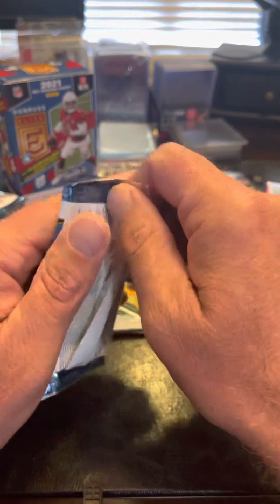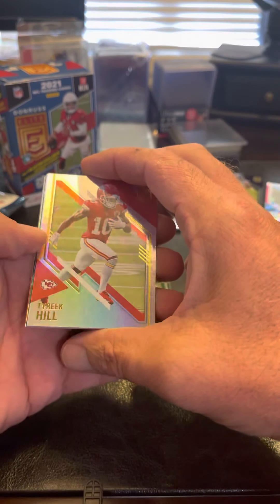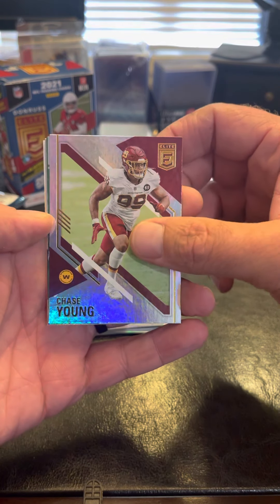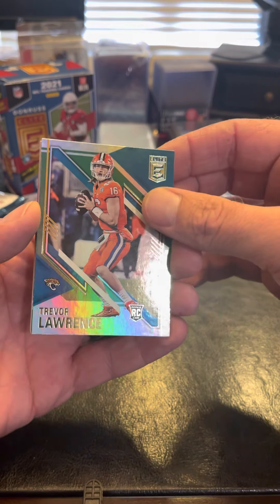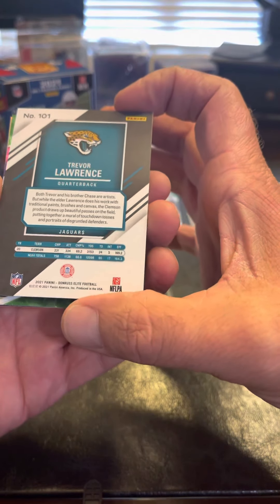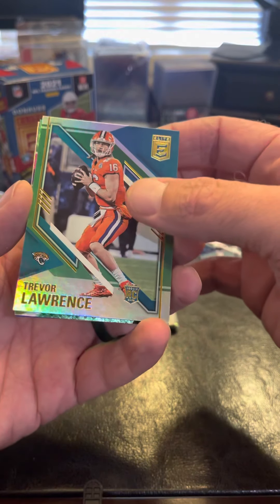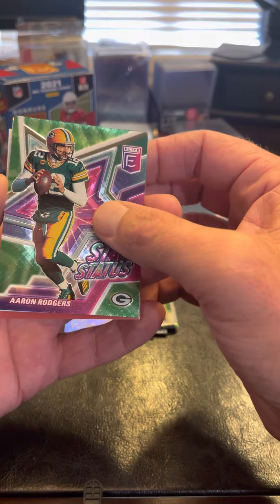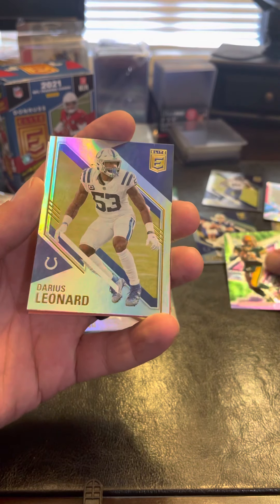And our final pack here. Tyreek Hill. Chase Young. Look at that beautiful card right there — Trevor Lawrence. It's going to be very interesting to see how he does this year. Star Status — Aaron Rodgers, another one that we like to try to beat up on. And final card, Darius Leonard.